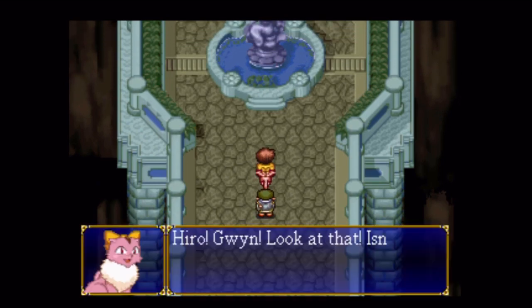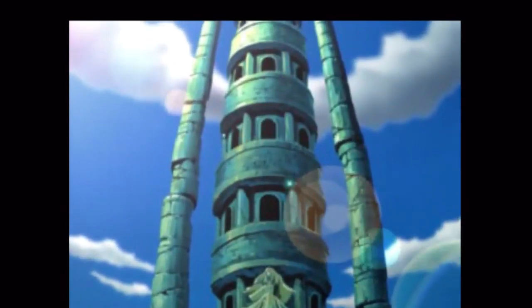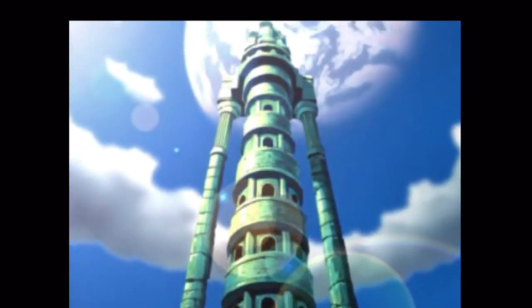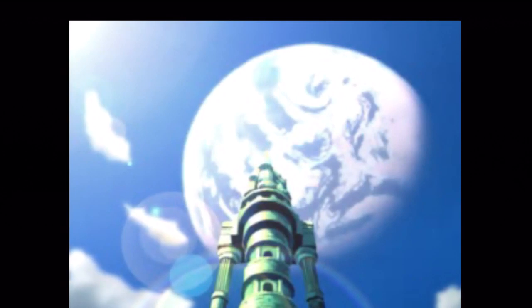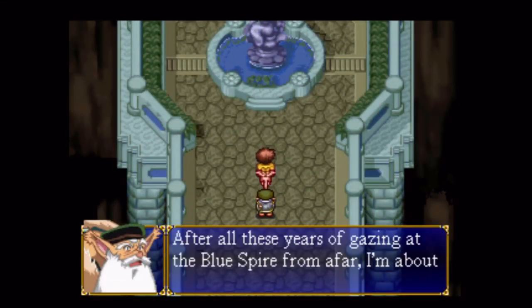But anyway, we go up here. That's the actual blue spire part of the dungeon. We've got two dungeons in one here, and some new enemies up there too. First things first — there's a statue. Nice of them to give us a healing point in the middle of the place. Let's save here real quick, just in case.